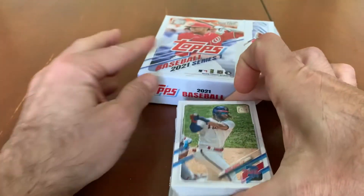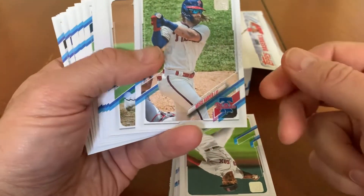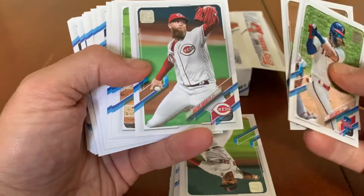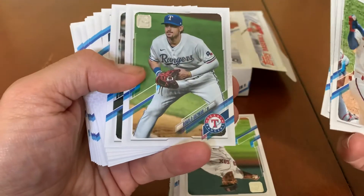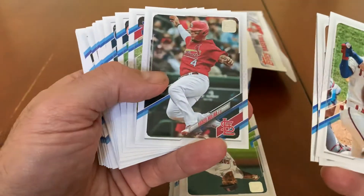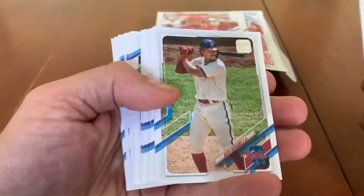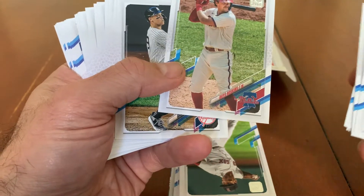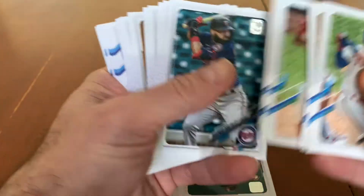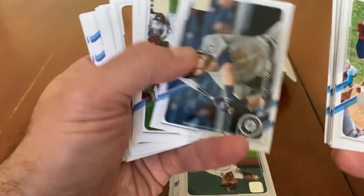As I've mentioned, I have not had any short prints for 2021 yet — let's see if we get one. There's an Alonzo, always love adding Alonzos to my collection. Yadier Molina — he will be a Hall of Famer for sure when he's eligible. Rhys Hoskins, Aaron Judge — we're getting some star power in this hanger box, always a good thing.